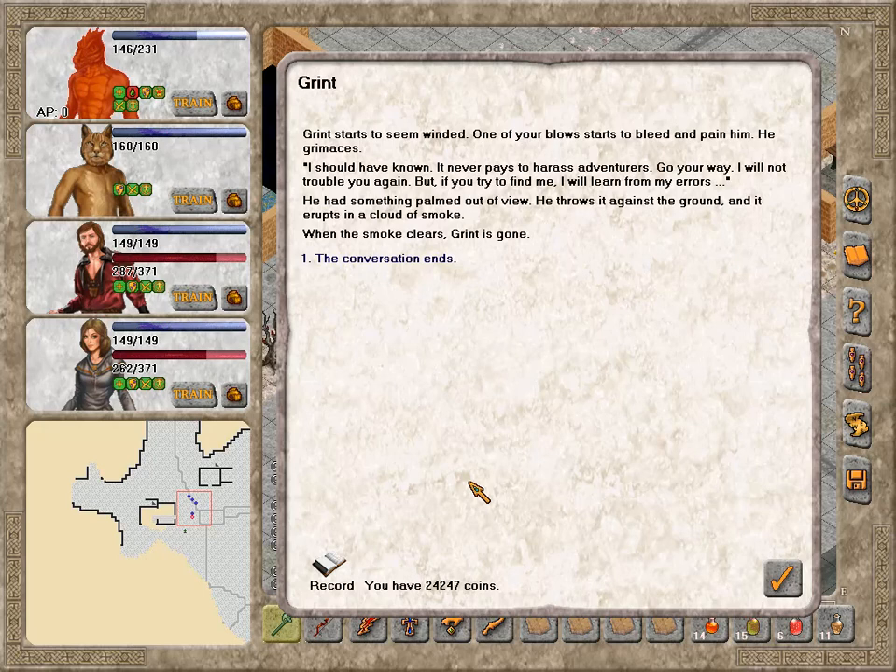Grint starts to seem winded. One of the ear blows starts to bleed and pain him. He grimaces: I should have known — it never pays to harass adventurers. Go your way. I will not trouble you again. But if you try to find me, I will learn from my errors. He had something palmed out of view, throws it against the ground, and it erupts in a cloud of smoke. When the smoke clears, Grint is gone.